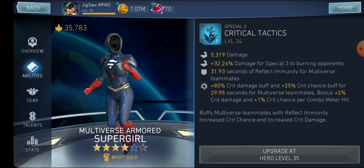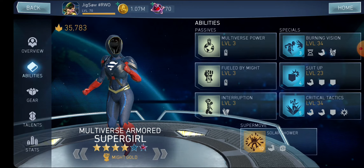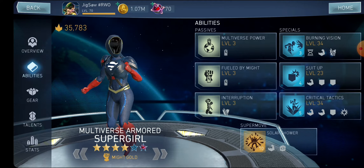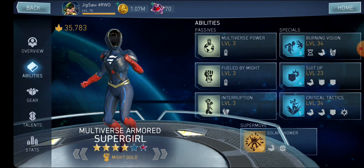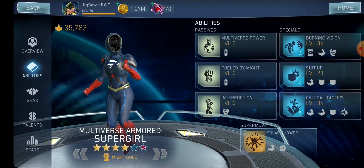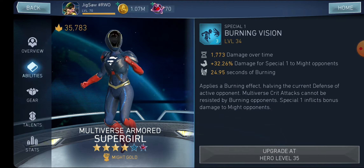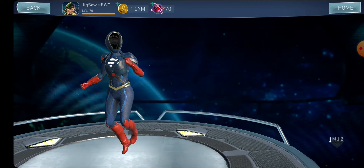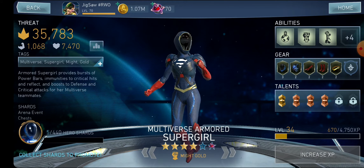She gets critical damage from her special tree, which maxes her critical damage. She also gets critical chance, and both critical damage and critical chance from Multiverse The Flash when paired with him. So if you pair her with Multiverse The Flash, you don't need any other offensive stats besides attack. She can reach 8k+ attack. Her special one is the star of the show — it applies burn damage-over-time, cuts the opponent's defense in half, and prevents them from resisting critical hits from the Multiverse team. This works amazingly with Captain Cold.